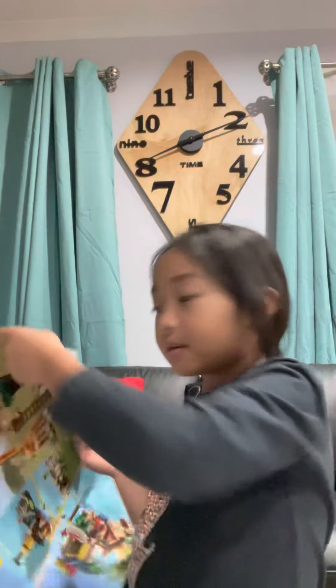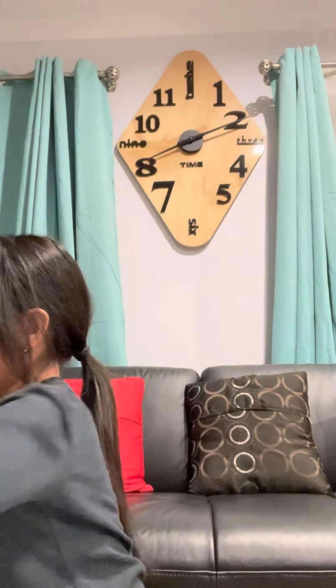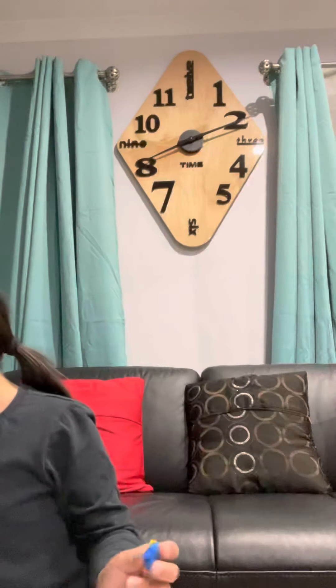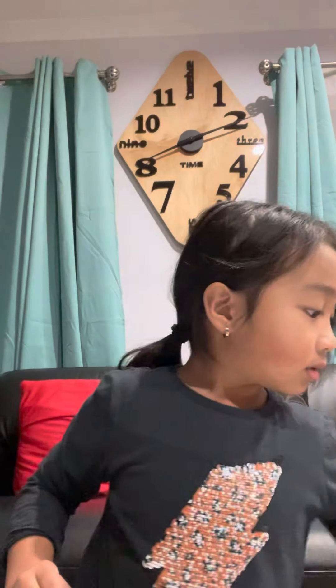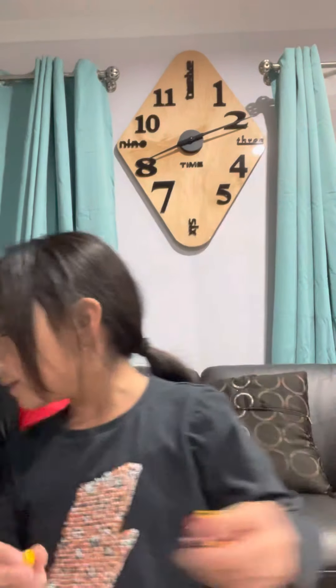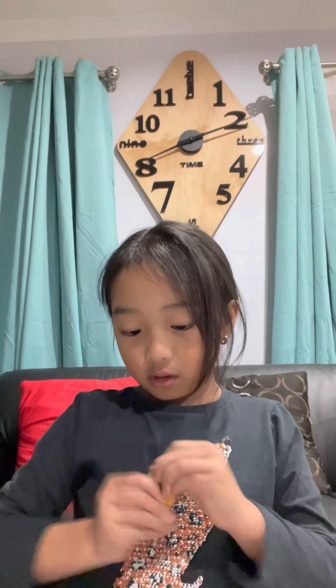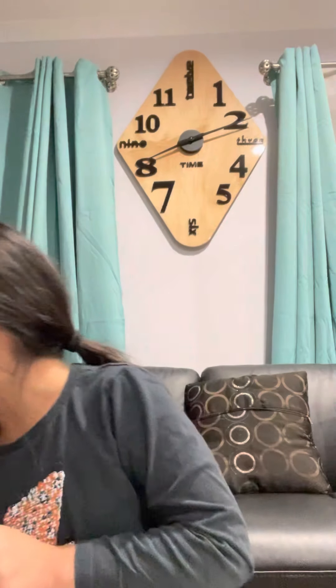Now I opened all the packages. Now it's time to make the first thing. It says the first thing is to make the person, so let's try to make the people. We're gonna make the boy first, so let's do this.